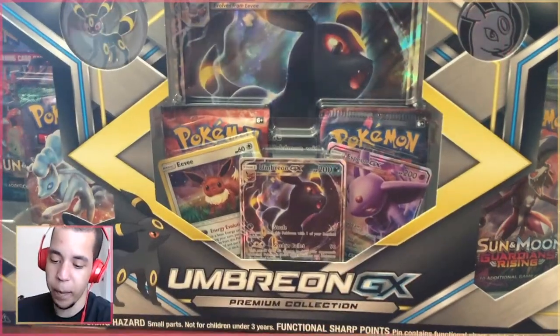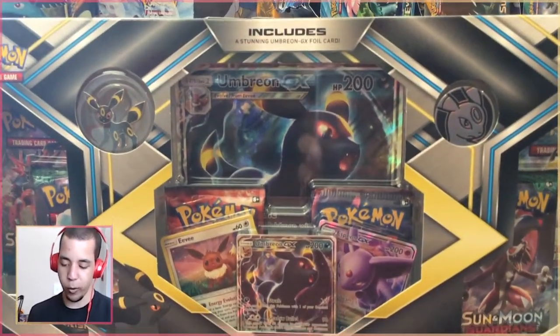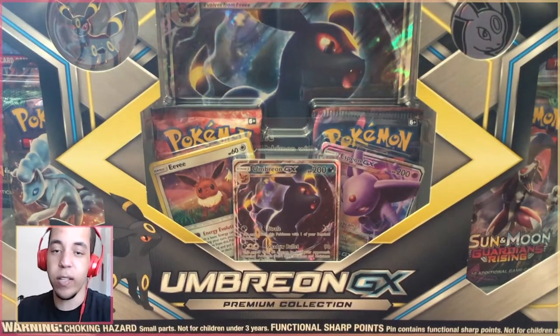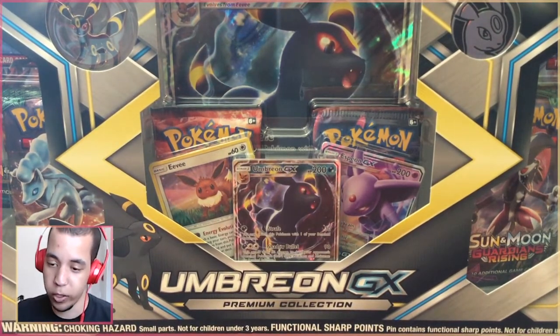Today, you can see on the PatCam that we're going to be opening up the Umbreon GX Premium Collection, which came out a few weeks ago. Surely you've seen it opened, but my pulls are going to be a little special because Umbreon is my favorite Eeveelution.